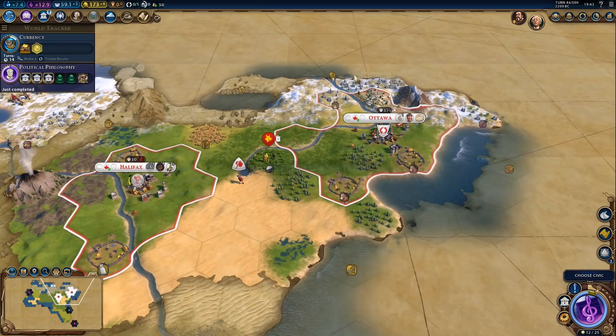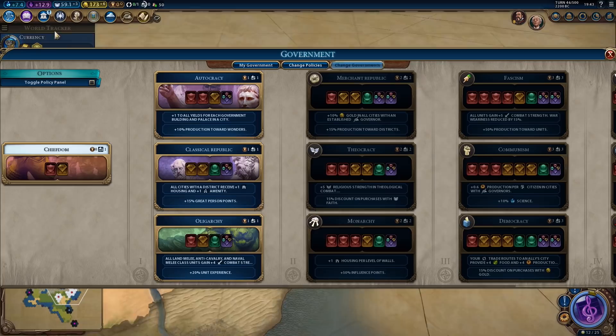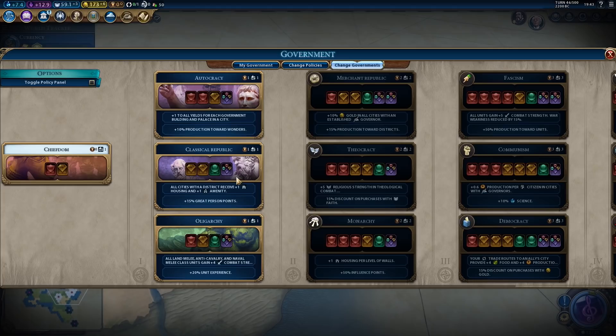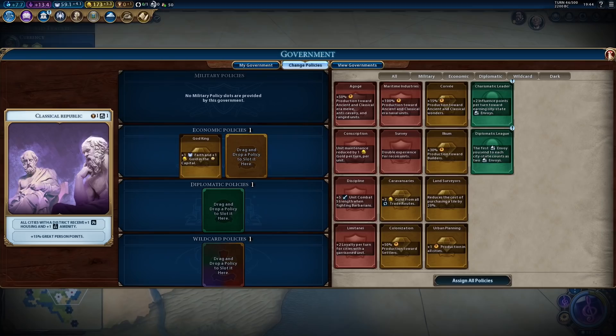The third governor might be Pingala, actually. There's political philosophy done. What does Spain have? He doesn't have anything just yet. In that case, I think I might actually go for Classical Republic. I don't feel like we need oligarchy because we're not being threatened, and I don't plan on going to war in the near future — we don't really have any close neighbors. Classical Republic just makes more sense — all cities with a district will receive plus one housing and plus one amenity, and we'll get more great person points.